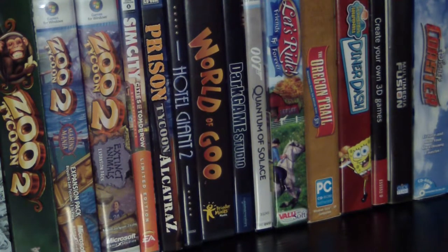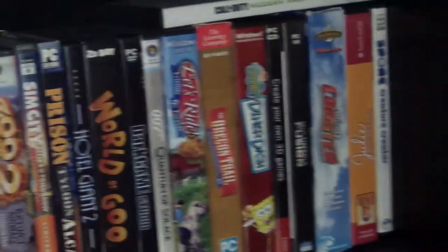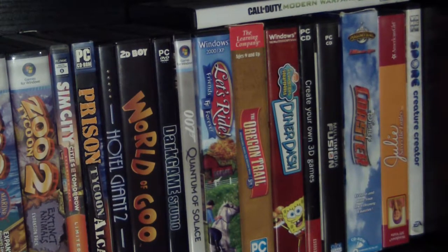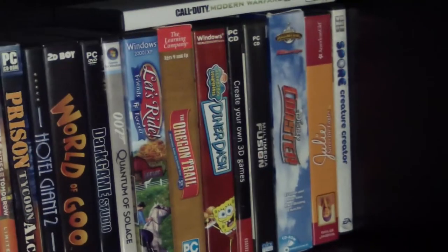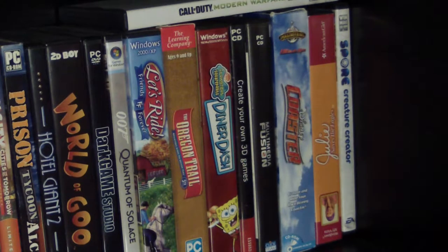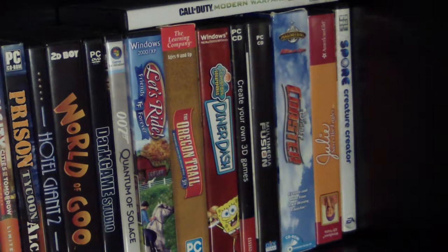Next we got 007 Quantum of Solace. There's a game called Let's Try — that's my sister's. The Oregon Trail, SpongeBob Diner Dash, and Create Your Own 3D Games, which is made by the same people as Dark Basic — basically a kid-friendly click-and-drag version. I actually made some games with it and I might show those off sometime.